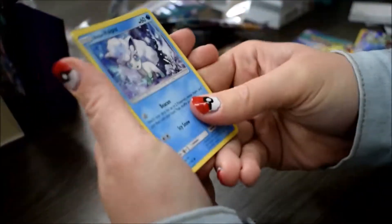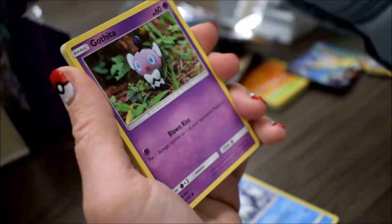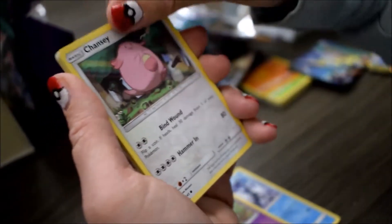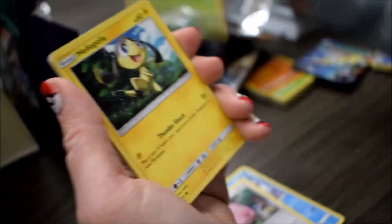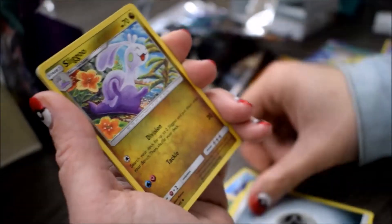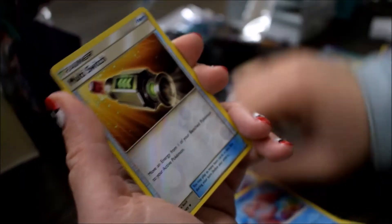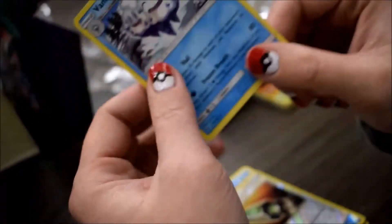I told her to play Sableye, but then it would have ruined her whole energy ratio. Alolan Vulpix is amazing — I'm happy we got so many of those. Chansey, Petilil, Helioptile, shoutout to Professor Kukui, Metal Energy, Sligoo, Bewear, Alomomola, Multi Switch, and Vanilluxe is her rare — the Multi Switch was the reverse. So she got two GXs and two Holos.